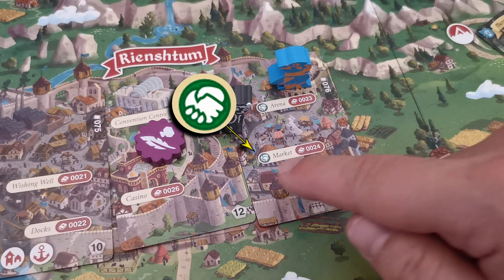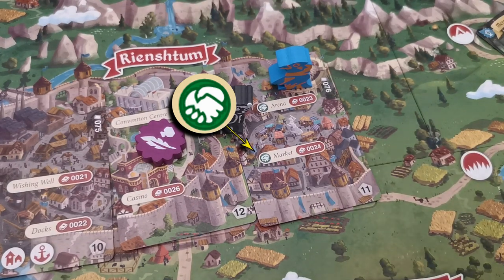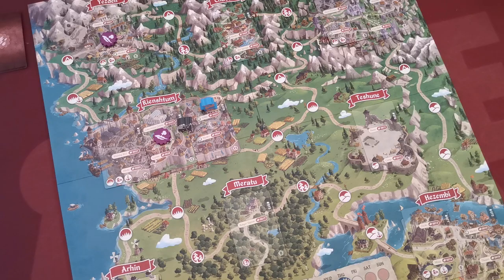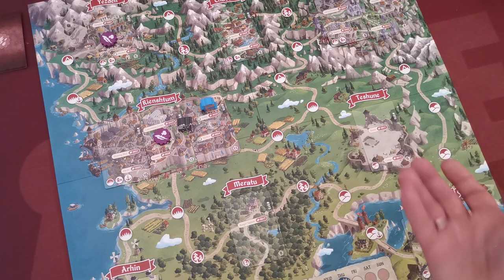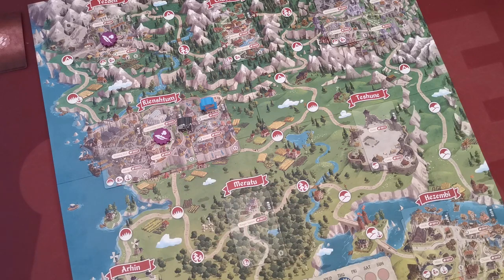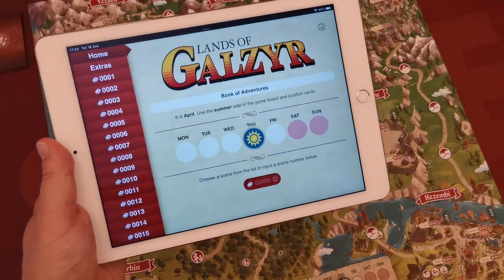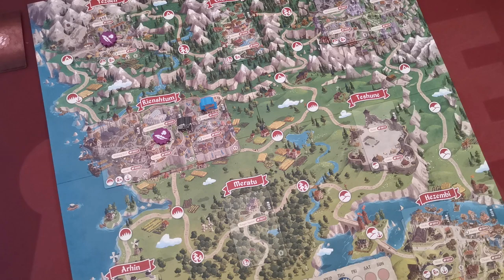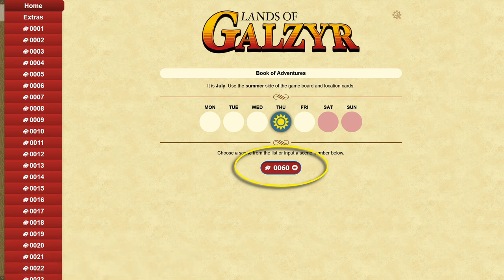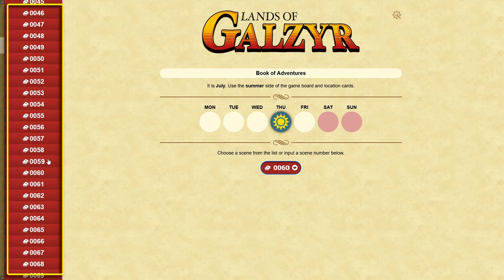If you choose a scene with a handshake icon, other adventurers on the same space may assist you — they have to agree. During any scene there is always an active player who performs it, and one other player takes the role of the story master. The story master is typically the player to the right of the active player. The story master inputs the scene number into the app and presses enter, or selects the scene from the list.